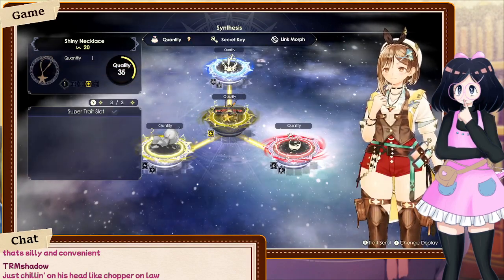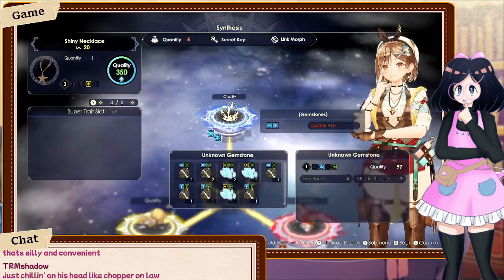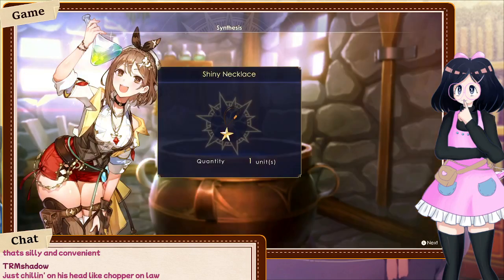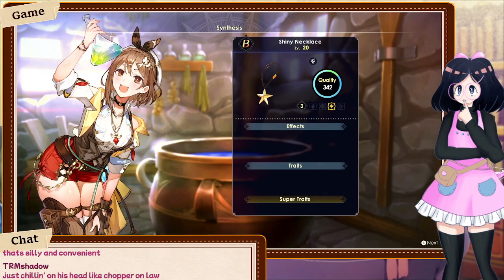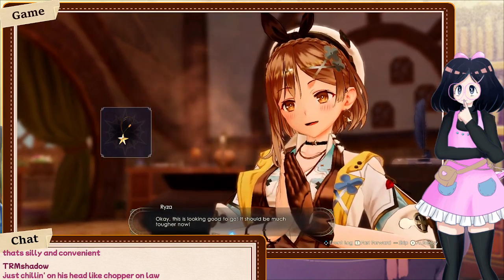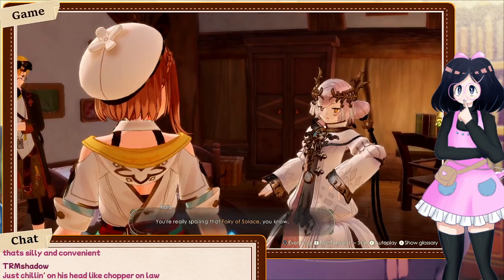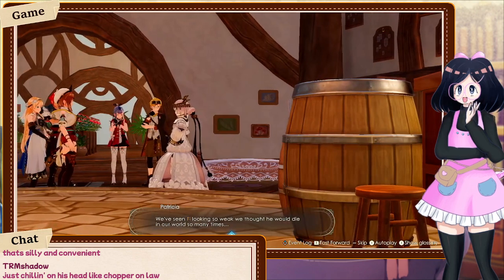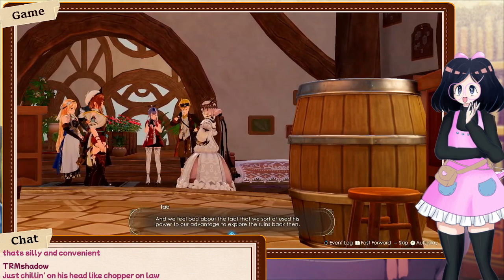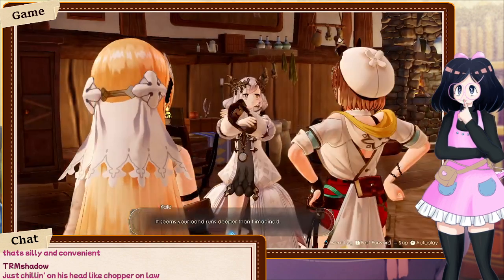Let's make the shiny necklace. It can put in magical things which means it'll be very easy to make — we can load this with Philosopher's Stones. Tau's gonna be one of our best damage dealers based on that alone. This is looking good to go, it should be much tougher now.